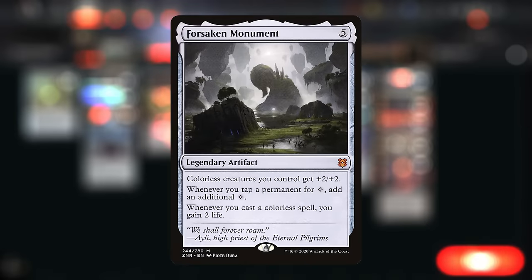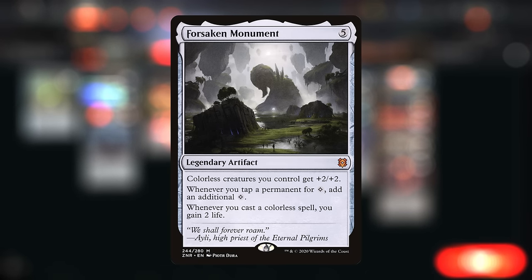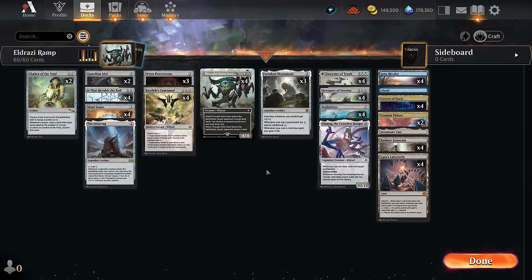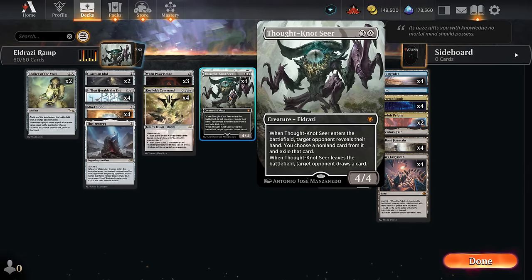We can make a bunch of spawn tokens and pump them with It That Heralds the End, or with Forsaken Monument, which gives all our colorless creatures +2/+2. Whenever we tap a permanent for colorless mana we get an additional colorless mana, and when we cast a colorless spell we gain 2 life. This card essentially doubles our mana, making it trivial to cast our 7-plus mana cards.